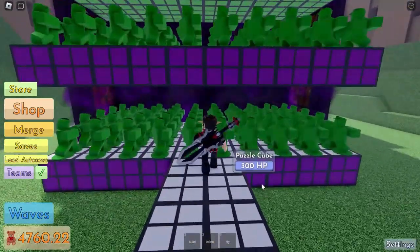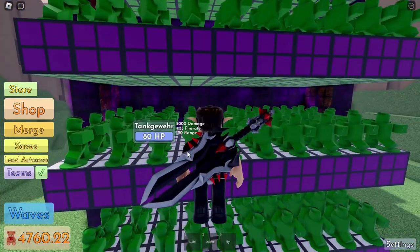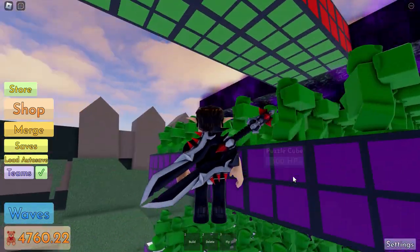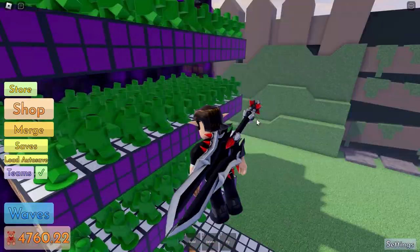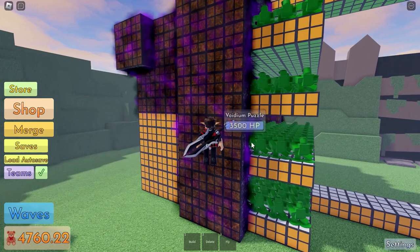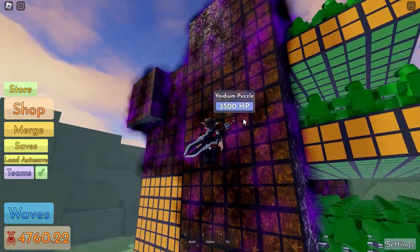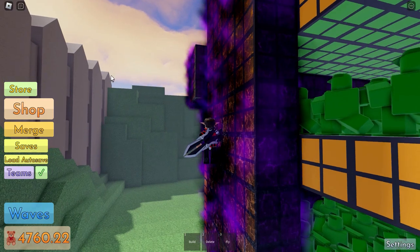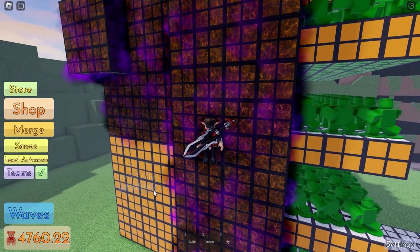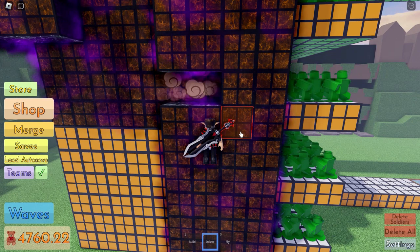That's the strategy for beating the wave 40 helicopter. Now for my build — I have tank G, the tank giver. It's a 10 by 5 platform with multiple platforms. I have 200 tank givers on each side. After making the platform, I protected the sides because sometimes the helicopter appears on the side of the map and hits from there.